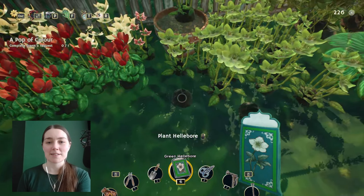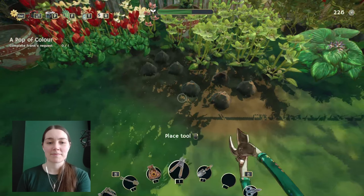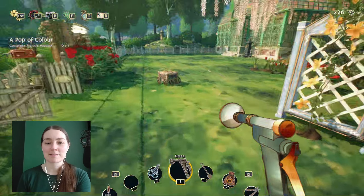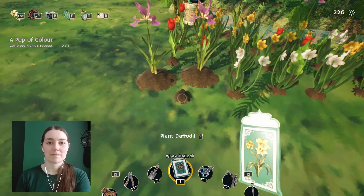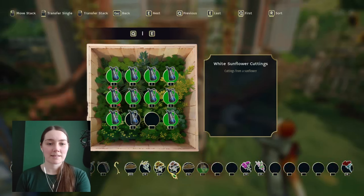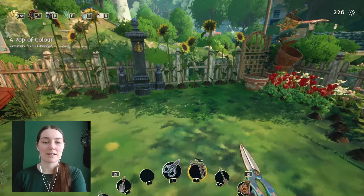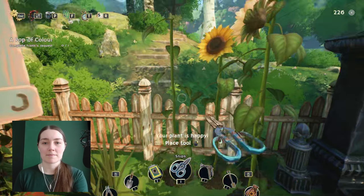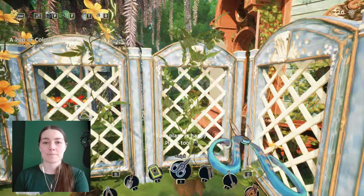White daffodils in this bit over here. Why did I only put one down? I've got six. This is too much of the same flower over here - these are definitely getting moved. Now white daffodil. There, and put the leaves away. How close are we to having the correct amount of sunflowers? We have 27 sunflowers. I think we can do that today.